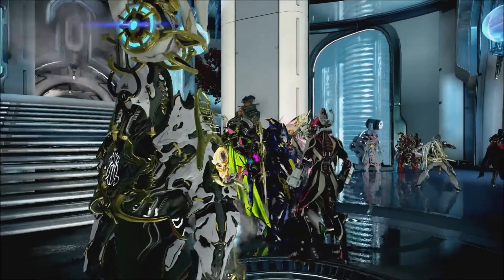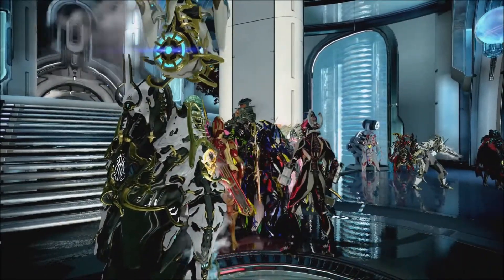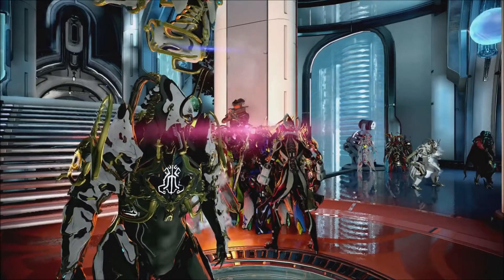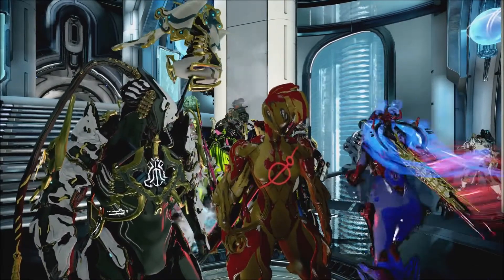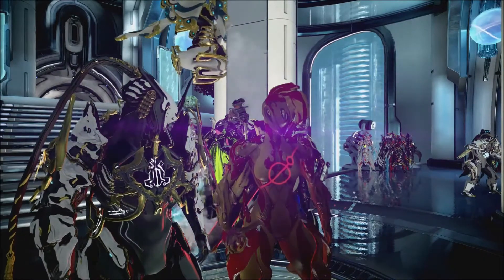And then the shoulder plates are 100 ducats a piece and 55,000 credits — and you do have to buy both pairs. So definitely pick up the Prime Flow if you can only pick up one thing, and then pick up the cosmetics if you're really wanting an armor set without spending plat.